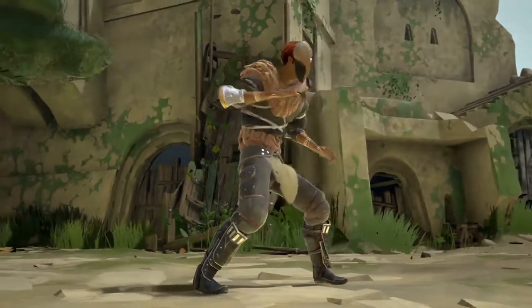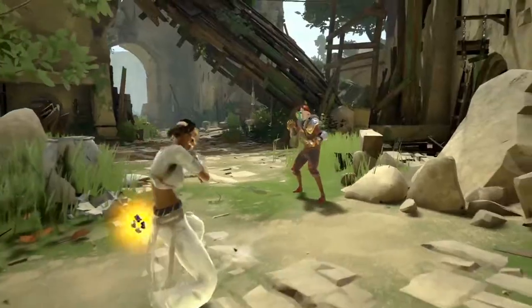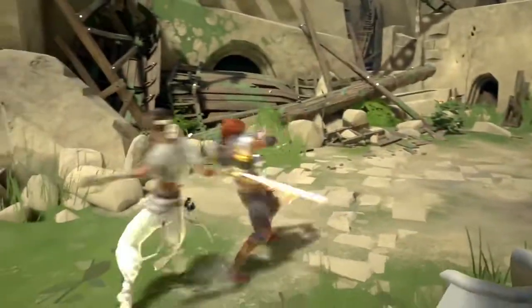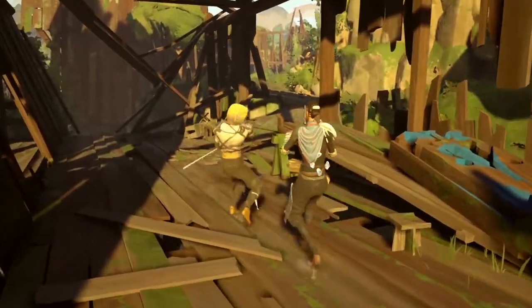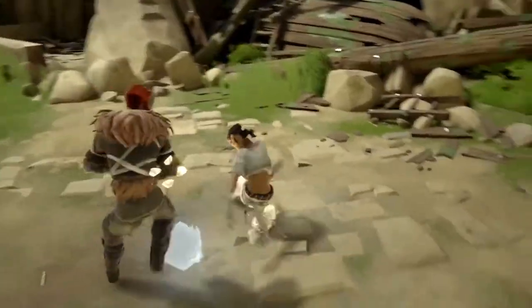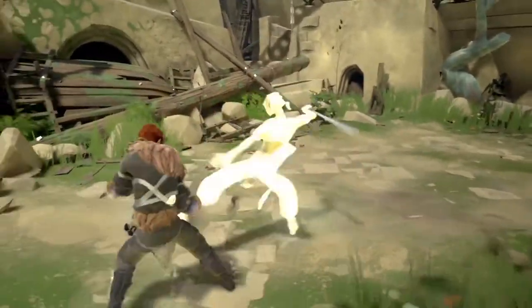Tension Shards can also be used to quickly unfold a weapon in the heat of combat. Unfolding a weapon changes your combat deck, making it harder for your opponent to anticipate your movements. Weapon attacks inflict more damage than bare hands, while also adding cut damage, which chips away your opponent's health even while they are in a defensive guard.